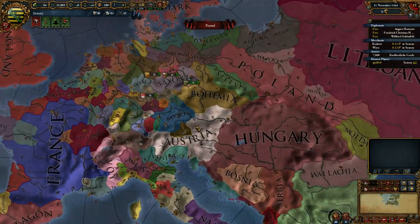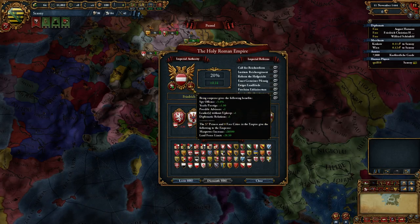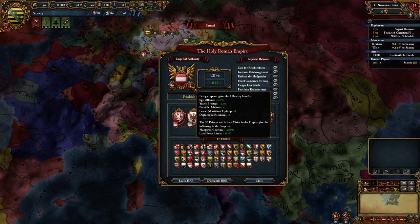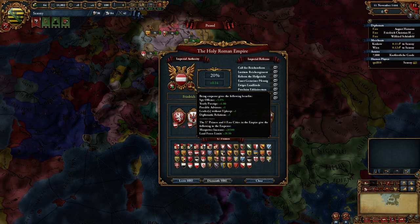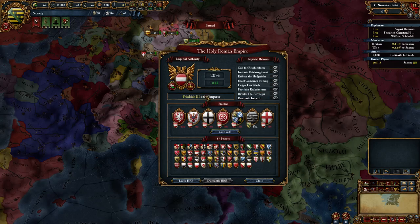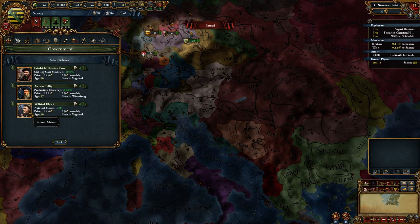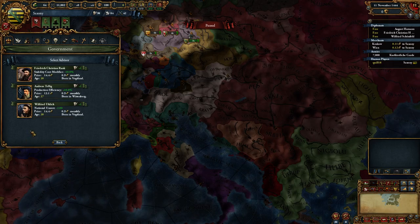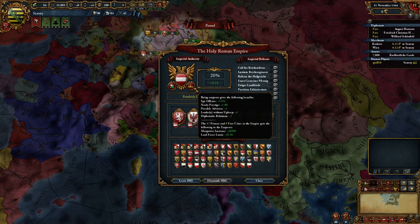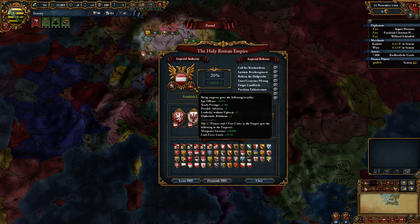There are a variety of different bonuses if you are the emperor — it does show them on screen. You get a bonus to spy offense. You get a big boost to yearly prestige, which is quite nice. You get an extra choice of advisors — normally you get a choice of three, but as emperor you get four, which gives you more options and makes it more likely to get the advisor you want. You can have another leader without upkeep, basically an extra general.